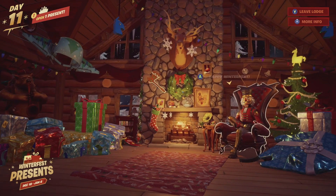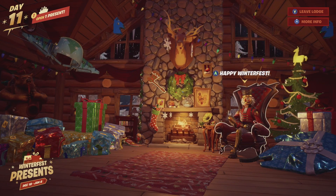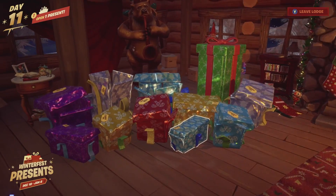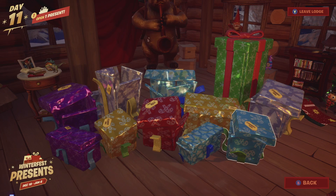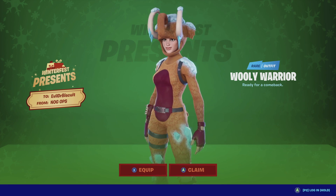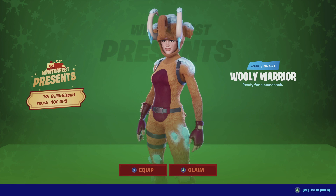I've opened up every single present. I'm going to back out and rejoin just to try and stop the glitching. You can see I now have the ability to open this present - if you haven't opened up every single present on the left side, you won't have the ability to do it. Let's go over to the present and open it up - here we go, the green present, the tall present, the present we've all been waiting for. We're going to open it up, hold A to open it, and boom - we have the Woolly Warrior skin right here in game for free!